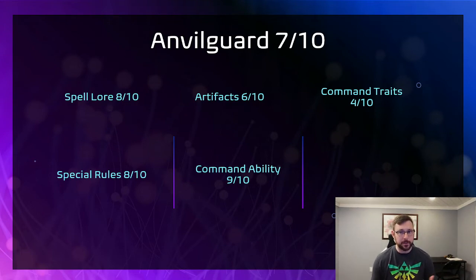Vitriolic Spray is only a 6-inch range, so get Spell Portal — more bonuses to cast it, plus one to cast Spell Portal at least. If you get it through a Sorceress you're looking at plus three to cast Spell Portal. Then you've got plus two to cast Vitriolic Spray from another Wizard or by putting on an Arcane Tome for a second cast. It does only go off on an eight, but you get the bonuses — get rid of that enemy armor save, shoot the crap out of that unit, and it's pretty much gone.